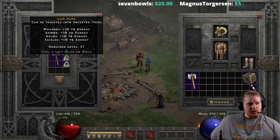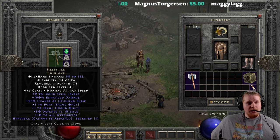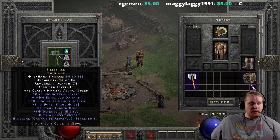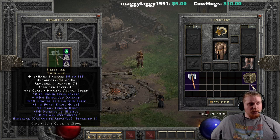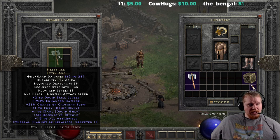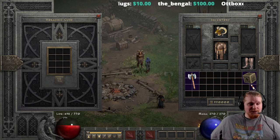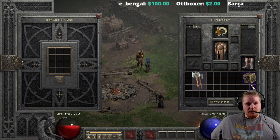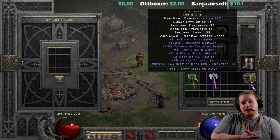The ethereal version of course would not be able to get used at level 59 — you'd have to socket a Zod rune into it, so it's probably not going to be useful. But let's check it out anyway: 55 to 165 damage, 75 strength, level 43 upgrades to 142 to 287 damage, 35 dex, 135 strength, level 59. It's actually not bad damage in its ethereal form, and looking at this I'm basically seeing a level 59 Blade Fury sin weapon.